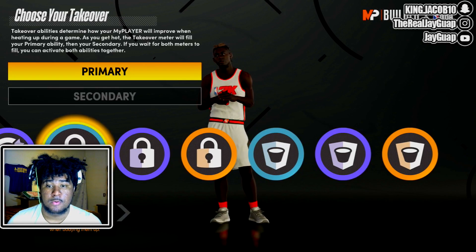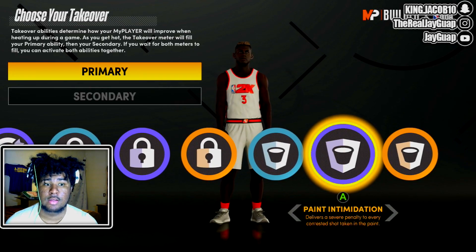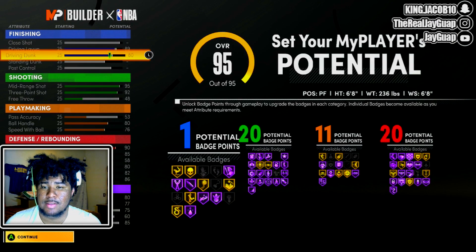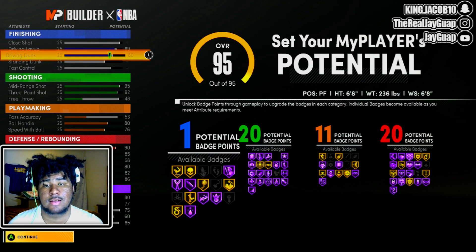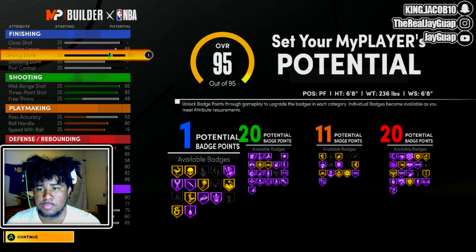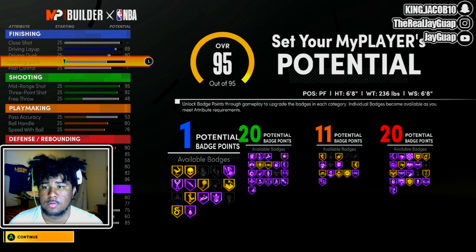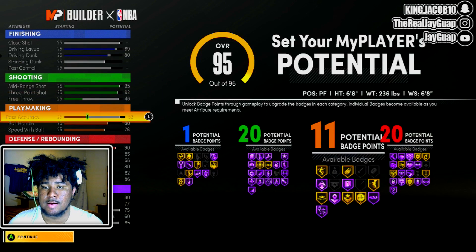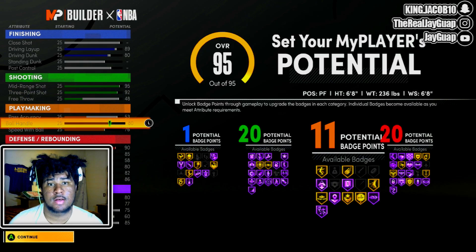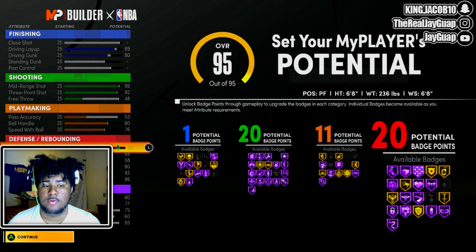For the takeovers, bro — for a power forward they can do literally anything. You get contact dunks because you can get contact dunks at 80 driving dunk as long as your vertical is over 55. The rest of the contact dunks you gotta be a 90 overall. You get a 92 three ball, a 95 mid range, an 80 ball handle, and yes you can get pro dribble moves with 80. Your speed with ball is 76 and you're a power forward, so that's really good.